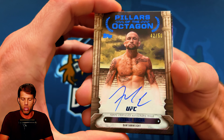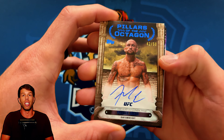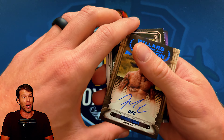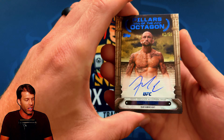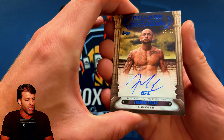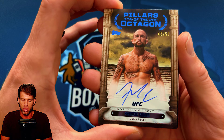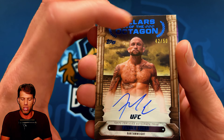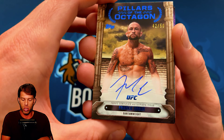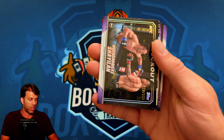Frankie Edgar numbered /50 — a blue on-card auto, Pillars of the Octagon. I did pay $279 for these, so these autos are not going to help me get that back right now. Frank Mir and Frankie Edgar — it's the Frank box! But this is a really nice design and it looks great in person. The parallel coloring is subtle but it looks good.